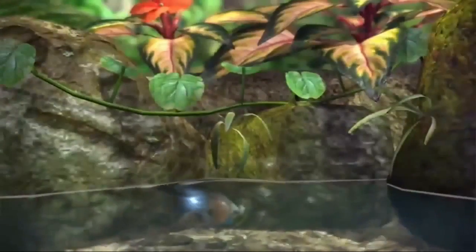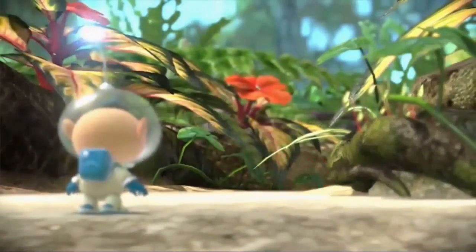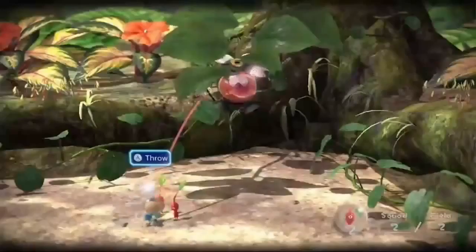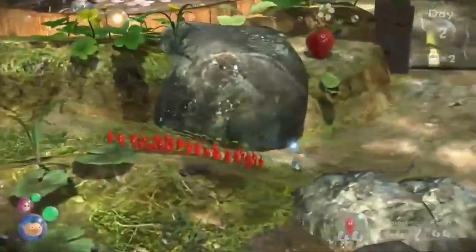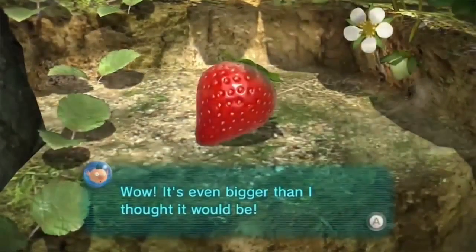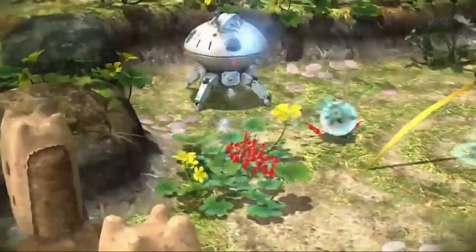Due to an accident while traveling, they crash land and encounter mysterious creatures called Pikmin. With their help, the three travelers start exploring. Their mission is to collect fruit that can be their new food resource while exploring the planet, with the goal of bringing the seeds back to their home. As the explorers found from their preliminary research, there were various kinds of fruit there, but it was much larger than expected.